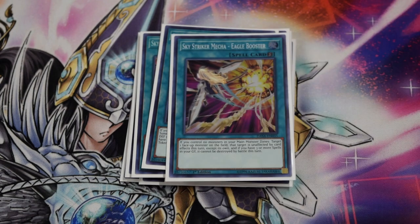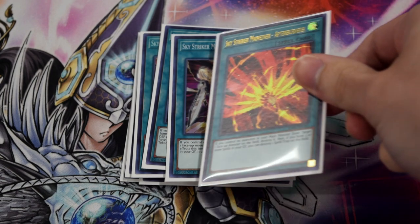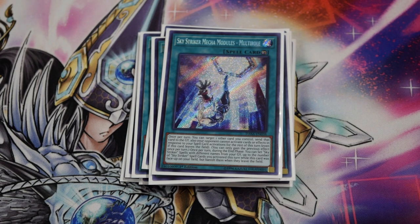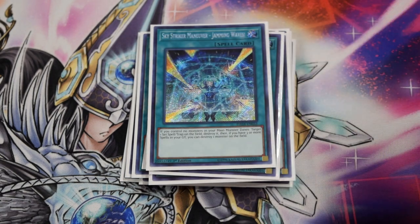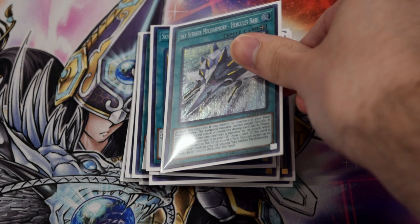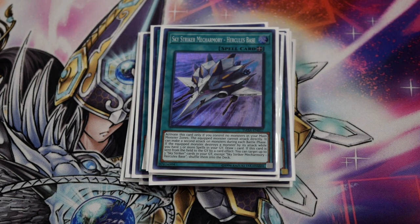The one Hornet Drones, the one Eagle Booster, the one Afterburner, the one Multi-Role — which is gonna get banned eventually, probably sometime very soon — the one We Hate true draco card, and the one copy of Hercules Base to recycle that Kagari boy.